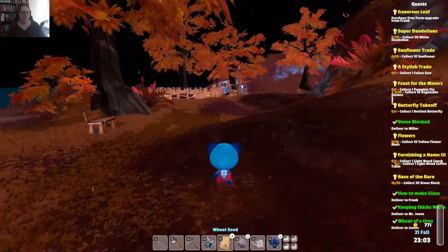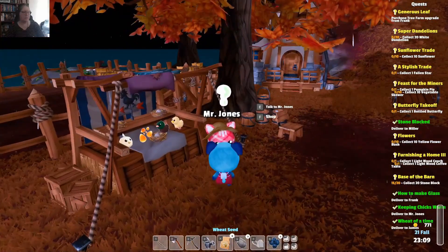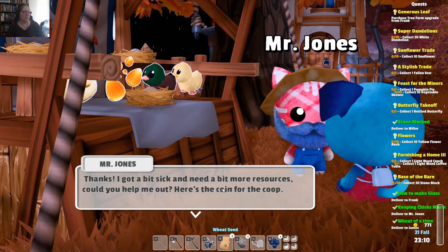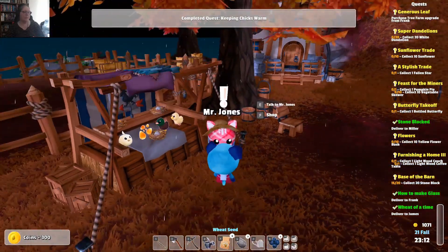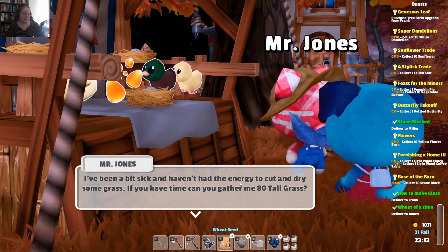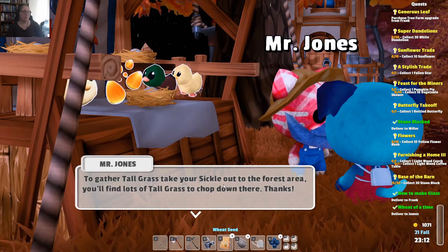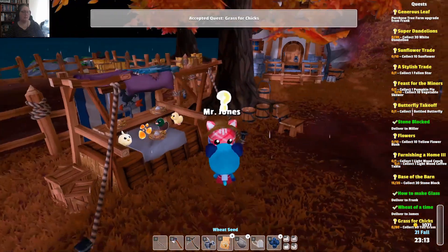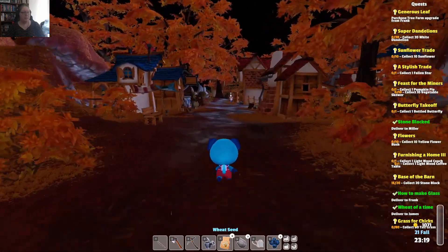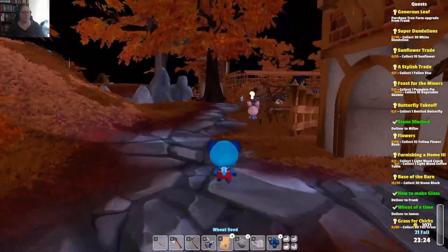What was I giving him? I gave him money — I didn't mean to do that. 'Thanks, I got a bit sick and I needed more resources. Could you help me out? Here's the coin for the coop. I've been a bit sick and haven't had the energy to cut and dry some grass. If you had time, can you gather me 80 tall grass? Take your sickle out to the forest area — you'll find lots of tall grass to chop down there.' I can do that for you. I got rid of two missions and picked up one — it's kind of two steps forward and one step back.